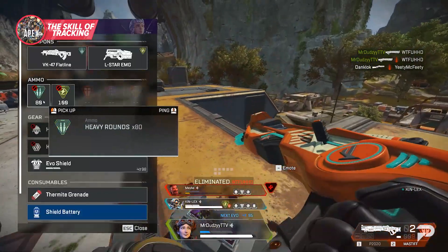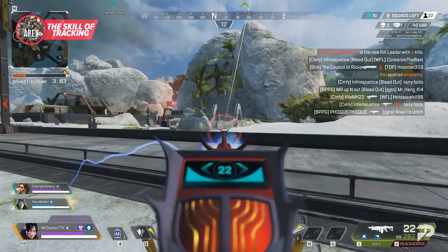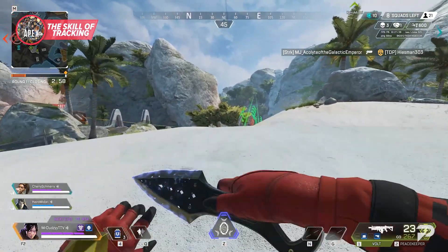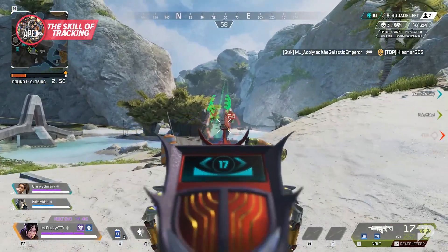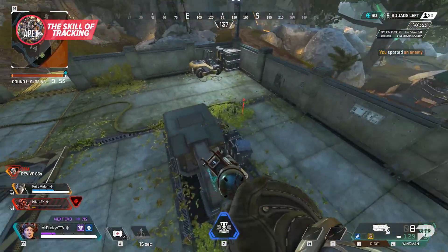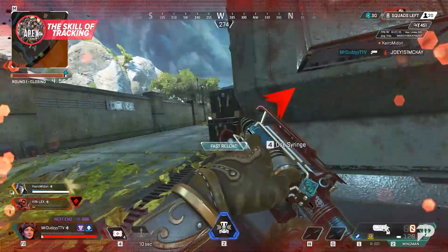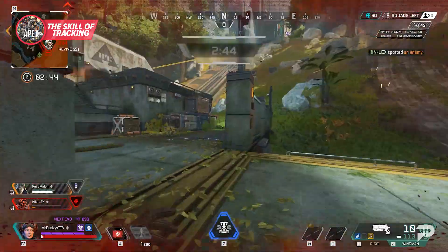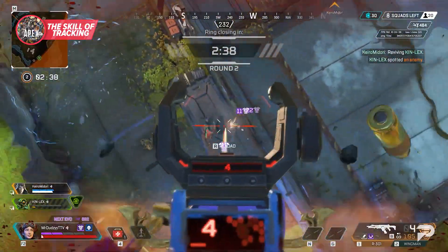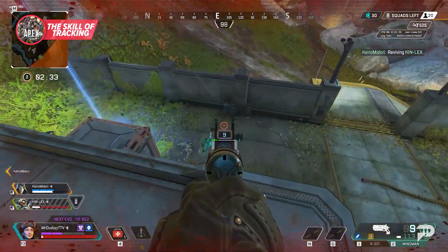This skill doesn't just apply to your shots on someone sprinting in front of you. If you get some shots on somebody standing completely still, the second they see, hear, or feel those shots, they're going to be on the move. If your tracking is poor, you're going to have a tough time finishing that knock. With so much movement in the game, every single enemy you fight is going to be running, strafing, sliding, and wall bouncing, so tracking these movements will have you winning so many of your fights.